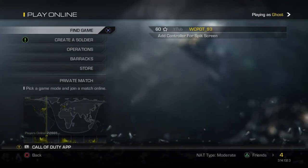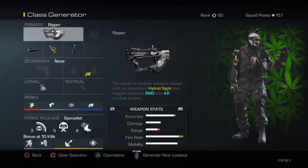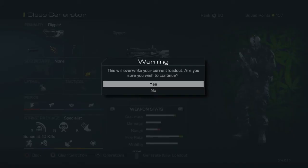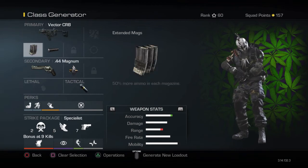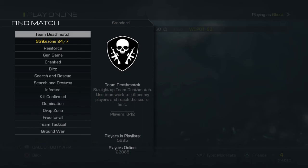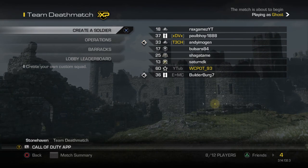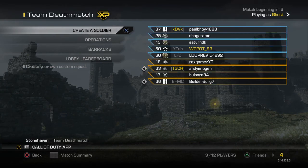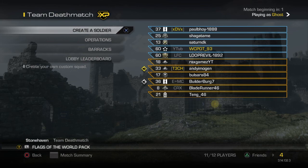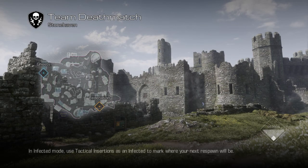Hey guys, welcome back to the random class generator on Call of Duty Ghosts. Let's see what weapon we get today — the Vector with silencer. Okay, that's pretty sick, so let's do this and start some TDM. Okay, not a great map, but let's try.